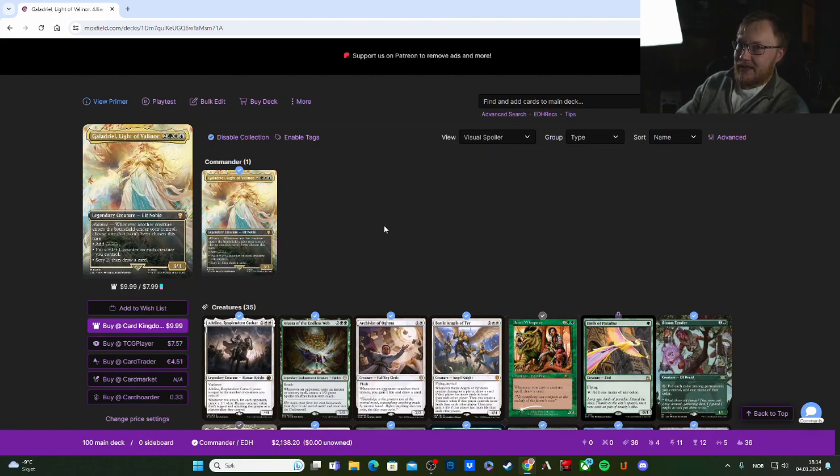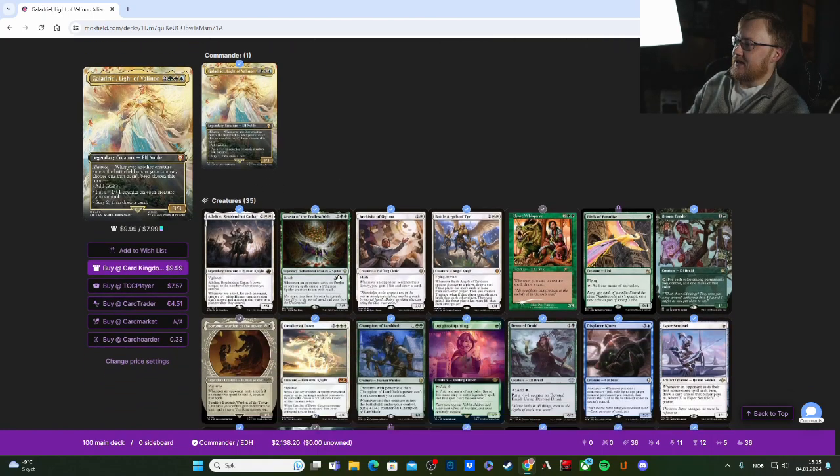We need to figure out a way to get creatures onto the battlefield on others' turns — Wolverine Riders and a lot of other cards work here. Her three modes are like a Kinder egg: mode one, add three green mana; mode two, put a +1/+1 counter on each creature you control; mode three, scry two then draw a card.